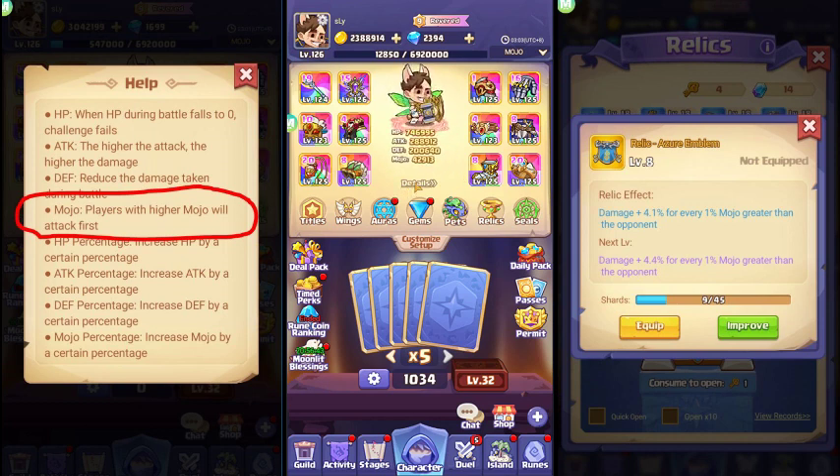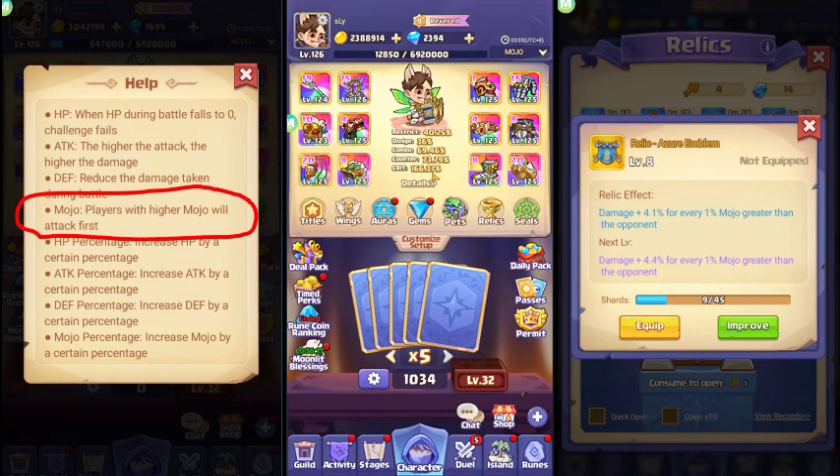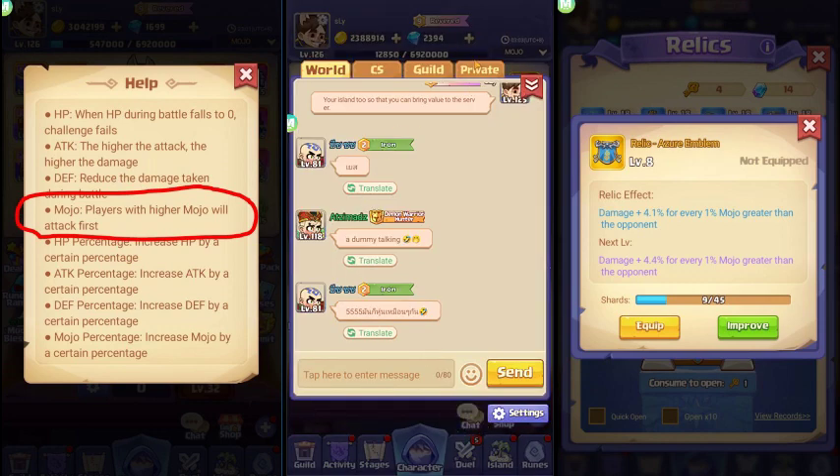The advantage of mojo is: if your mojo is higher than your opponent's, you're stronger, you have a good item set, and you're getting all the buffs as the top player — then mojo is really good for you. But if you're up against an opponent with higher mojo and more buffs, using mojo won't take any effect because their mojo is way too high.